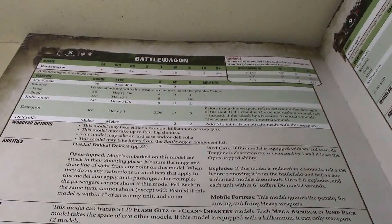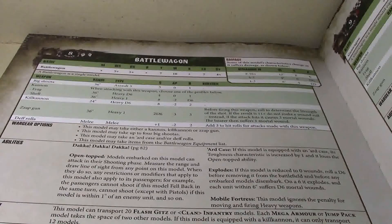Hard case: if this model is equipped with a hard case, its toughness characteristic increases by one, going to toughness 8, which is really nice — and it loses the open-topped ability. Explodes: if this model is reduced to zero wounds, everything within six inches suffers D6 mortal wounds, so it explodes pretty big. The Moral Fortress ability means this model ignores the penalty for moving and firing heavy weapons, which is nice because all its main guns are heavy.